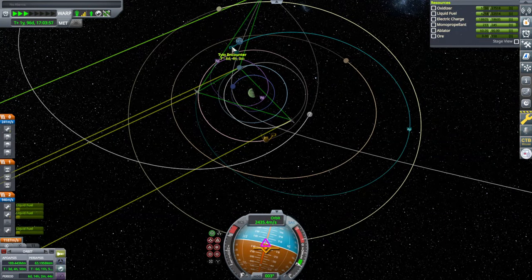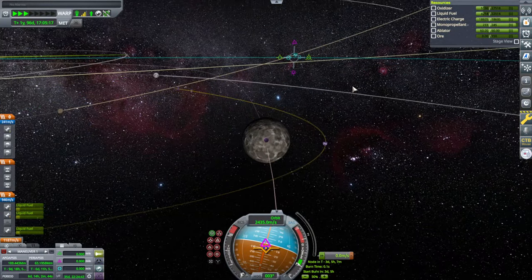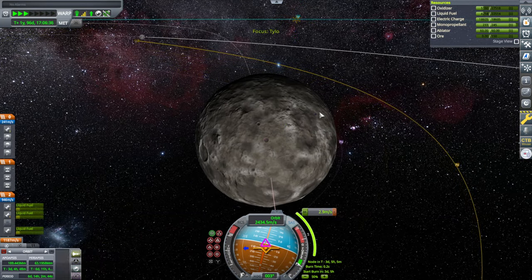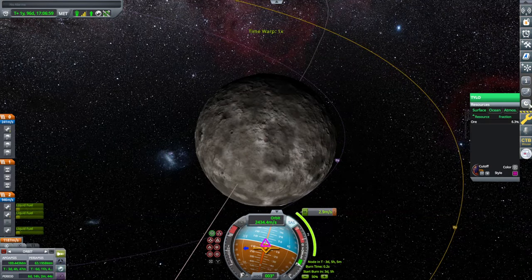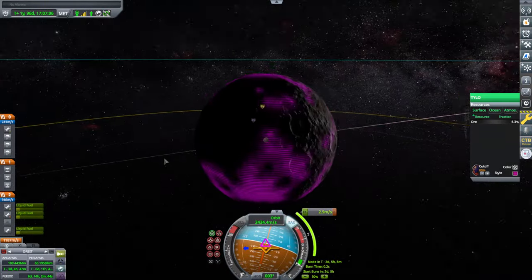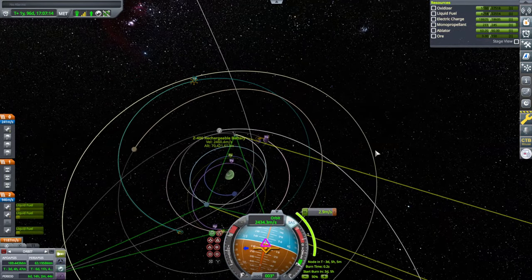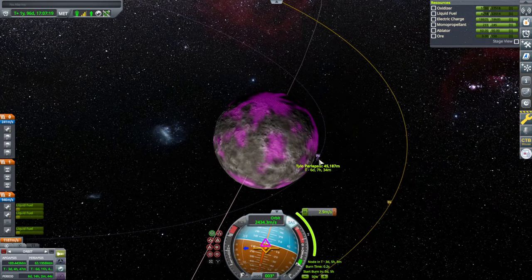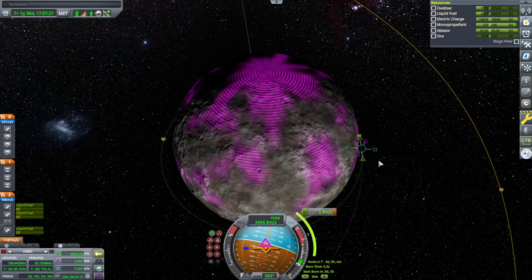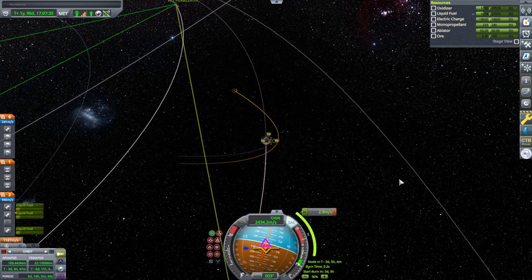That's in six days — we just need to make sure we get a little bit closer. We don't want a high periapsis. We do care where we land because we want ore. Is there enough ore at the equator? Seems like we could find an equatorial location that has ore, so I don't think we need to increase our inclination. In three days we do a 2.9 meter per second burn to get closer to Tylo at 45 kilometers up, and we will capture into a low orbit — that will take all our fuel. We want the lander to have an easy time, so that's the plan. Capturing around Tylo.